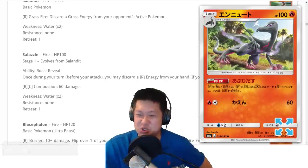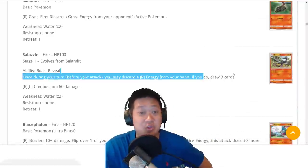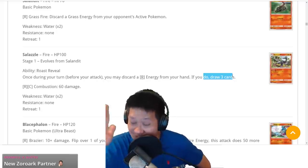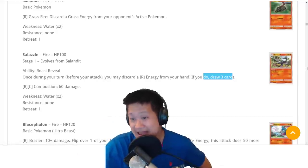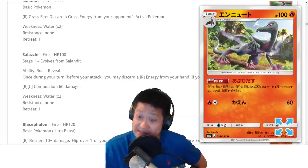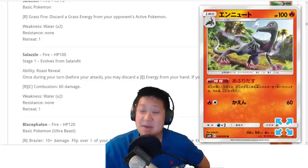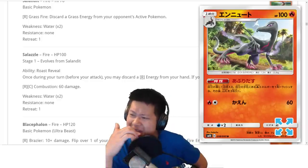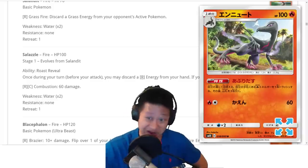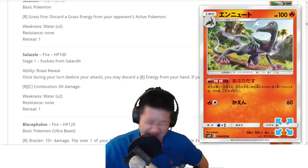A new Cooking Master Salazzle. What you do is discard a Fire Energy and draw three cards — kind of like a TV Reporter but with Fire Energies. It might be worth bench space, and it evolves into other Salazzle lines too, including the Salazzle GX, which is really good. It's a nice way to diversify the Salazzle line. I like it a lot.